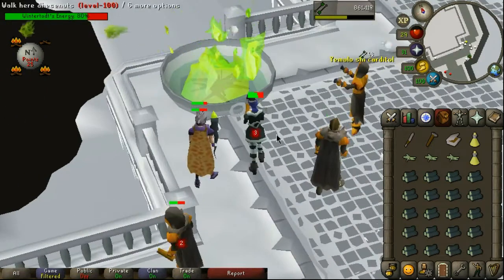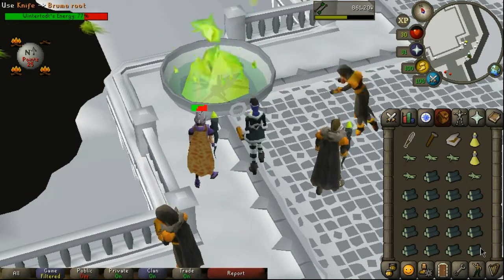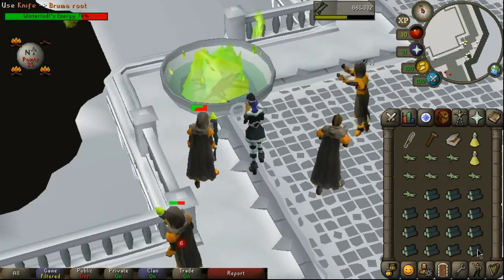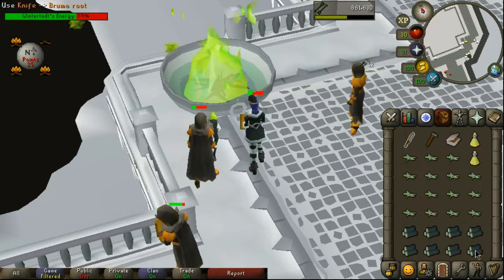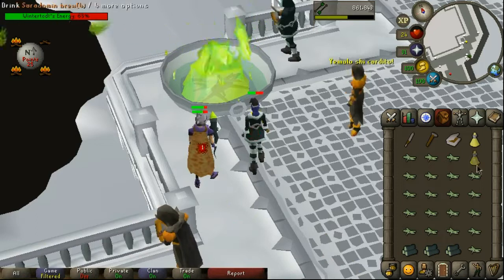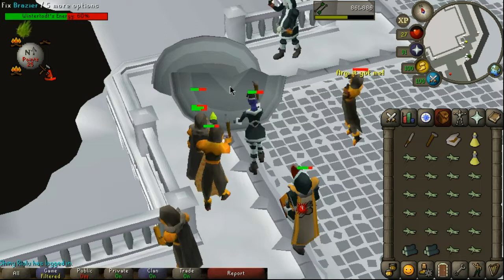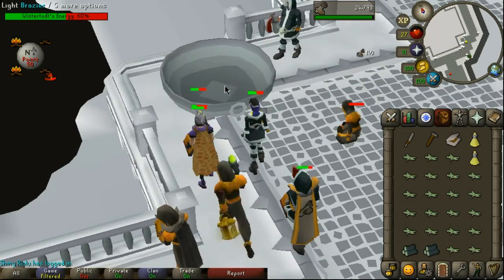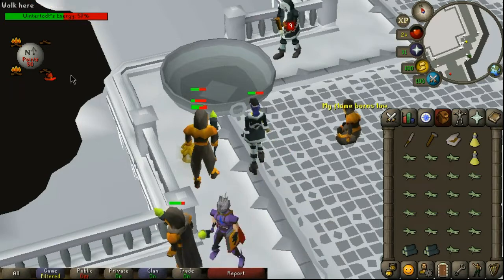You'll also need to watch for falling snow throughout the game. It may fall in a 3x3 area and will do high damage if you're under it. However, if it falls on the brazier it will break the brazier and damage you if you're nearby. To fix the brazier simply click the broken one as long as you have a hammer in your inventory, then relight it with another click.